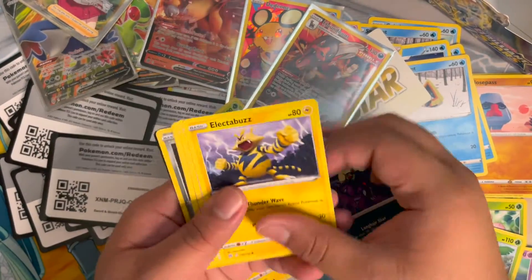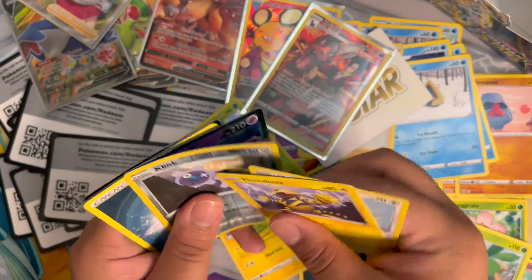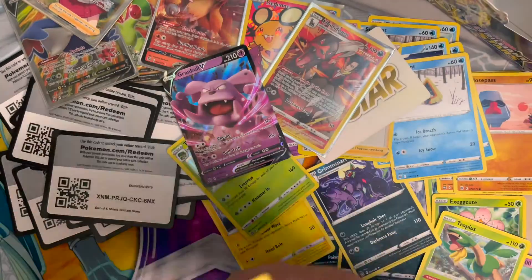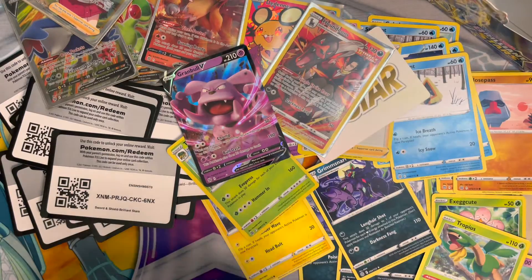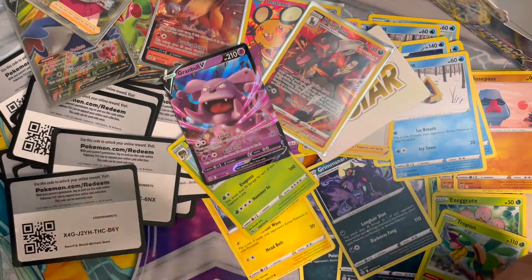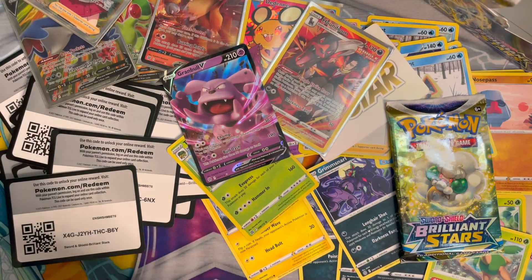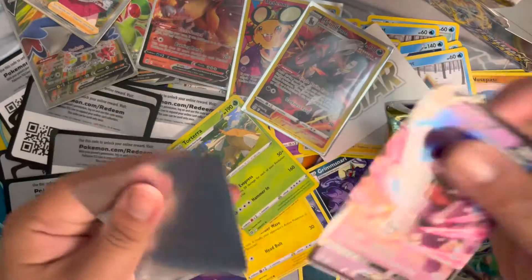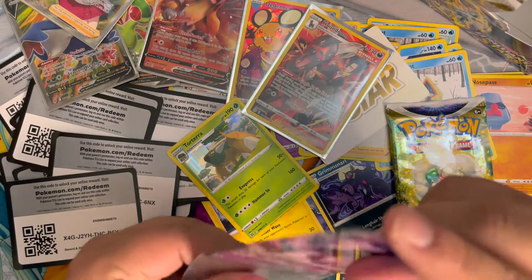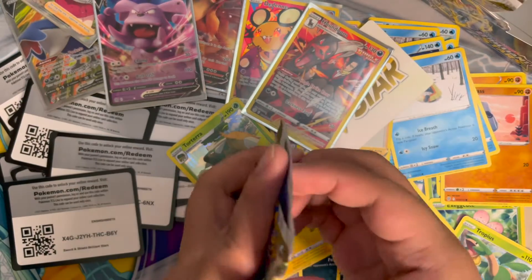We have Electabuzz, Luchabull, Buizel, Trapinch — and we got a Gran Ball! Gran Ball, so that's cool — the other side of the box is giving us more love. Let's put Gran Ball in the sleeve. No secret yet though.